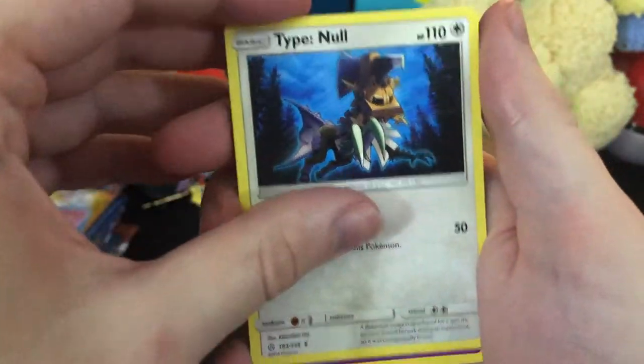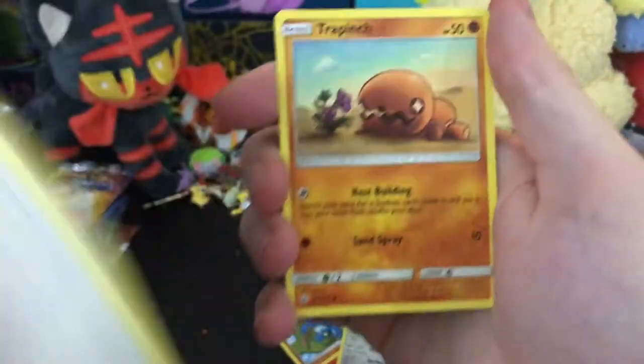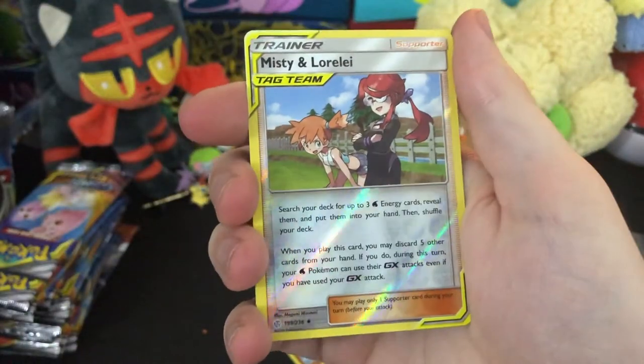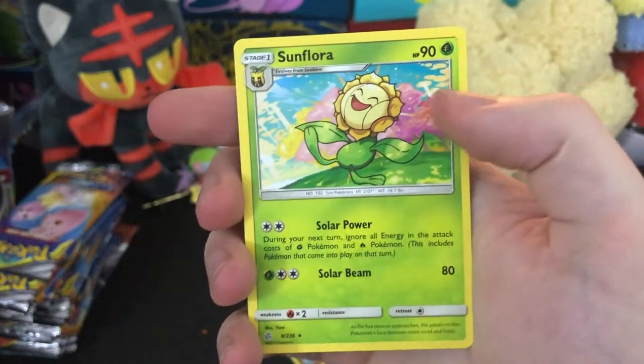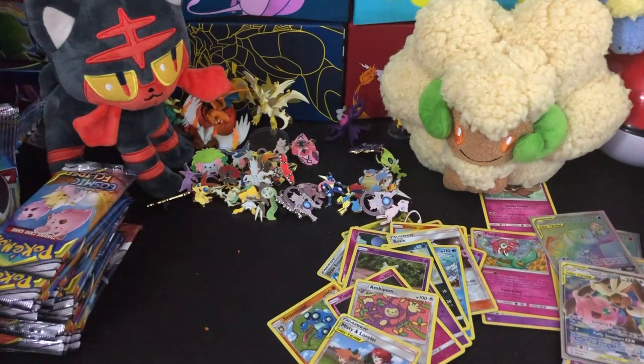We got Red and Blue. We got Rotom in the abandoned building, Turtonator. We got Phantump, Magnemite in the forest — which he doesn't belong, that's not where you put magnets, an animal can choke on them. We got Trapinch. We got Sneasel. We got a reverse Misty and Lorelei — I'd love to see that. For a rare, we got Sunflora doing a jig in the sun.